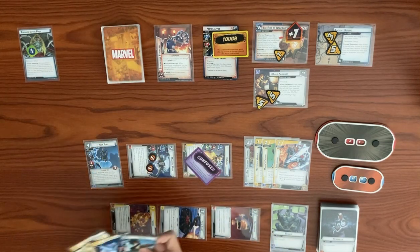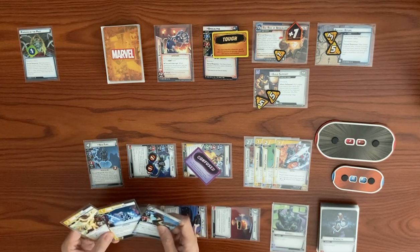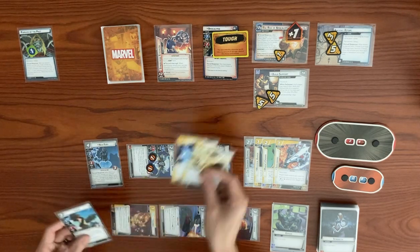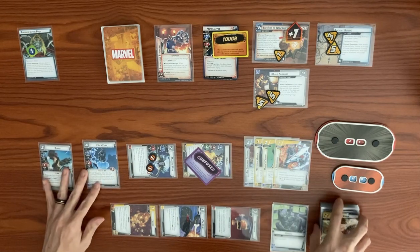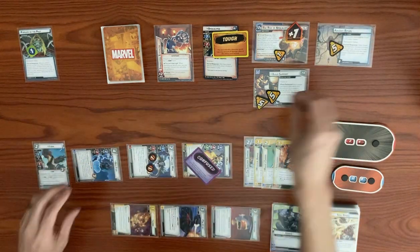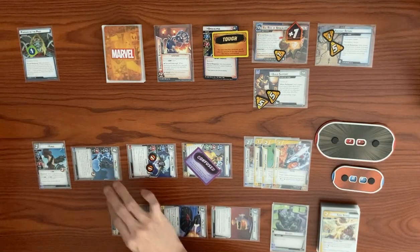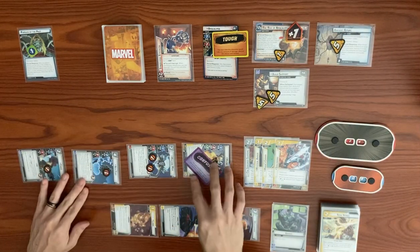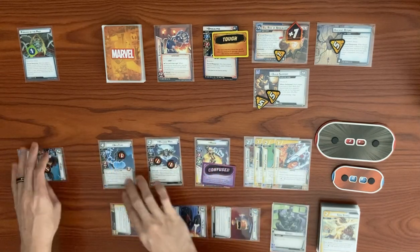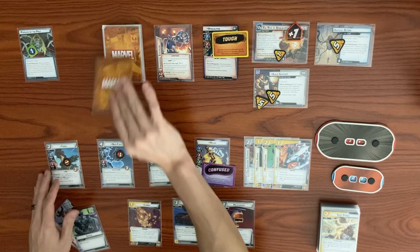We definitely want to play Soul Strike now because he might get another activation with multiple encounter cards. We don't get the stun because Genius is on top. We play Forge using two resources — Forge's effect won't trigger. Nick Fury thwarts for two from here. Forge thwarts for one from Ancient Ritual, taking consequential damage. End turn. Even though we're technically confused, our Crown gives Steady so we actually aren't — ready everyone back up, drawing back to hand size six with Sorcerer Supreme.